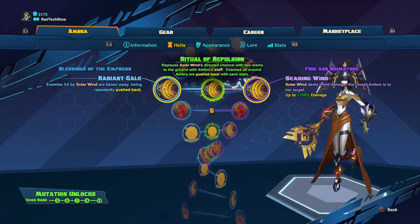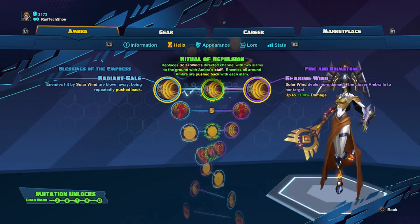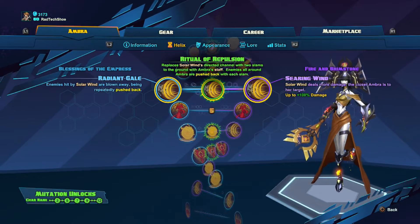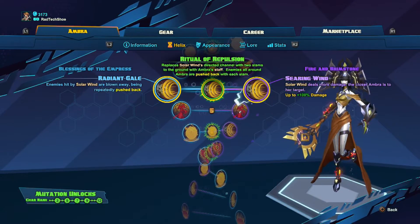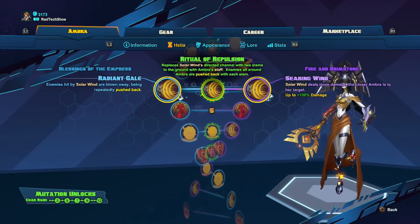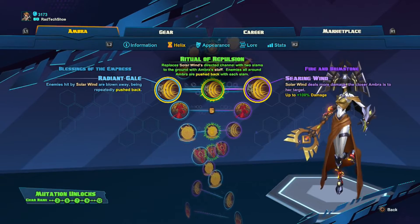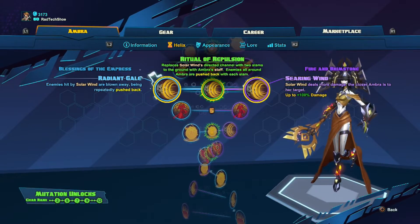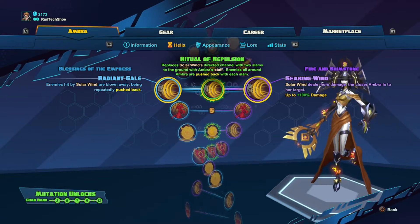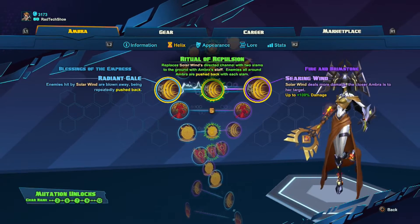For level four, I'd choose Searing Wind in versus mode and Ritual of Repulsion in story missions. Ritual of Repulsion is great when you're swarmed and pinned in a corner — activate Solar Wind and Ombra will slam the ground twice, shoving back even very large enemies a great distance. Searing Wind is not all that useful in versus for damage, but when combined with earlier augmentations, I get right in the enemy's face and do a good amount of damage — if they're at around a third health, Searing Wind usually finishes them off no problem.